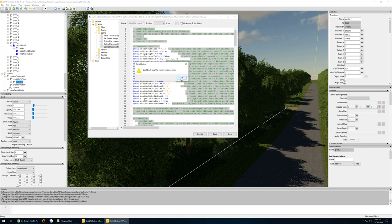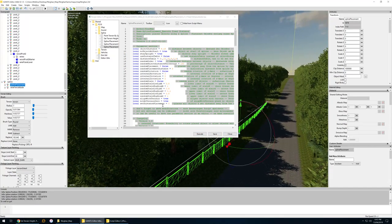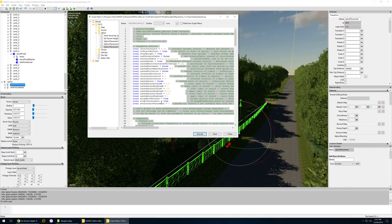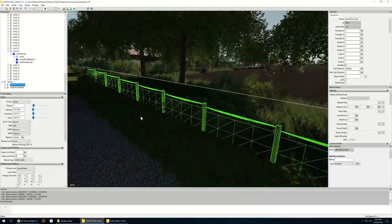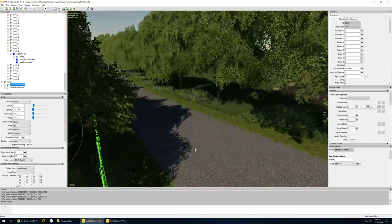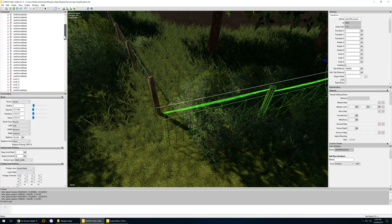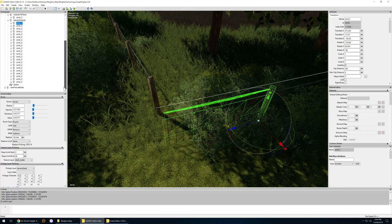Execute - don't worry about saving because it doesn't make a difference. You need to have the spline placement selected - that's why it didn't work before. Bang, placed it down. It says it places objects on the ground at a set distance away from the spline. Make sure 'align objects with terrain' is set to true - so if your spline is off the ground it automatically lowers the fences to the ground. The fences are now following the terrain level, nice and straight.